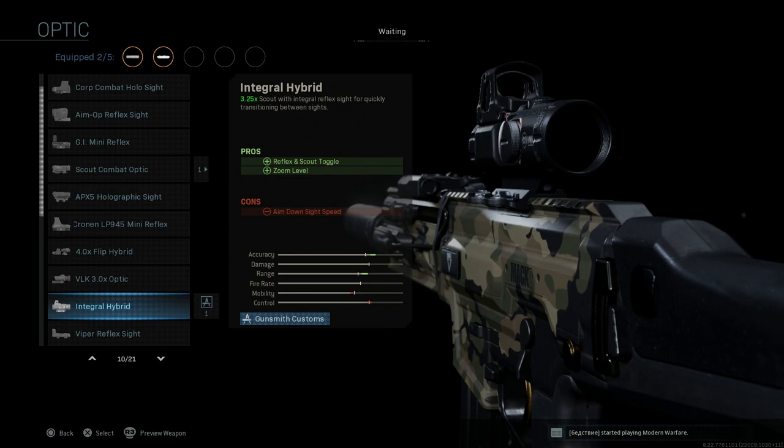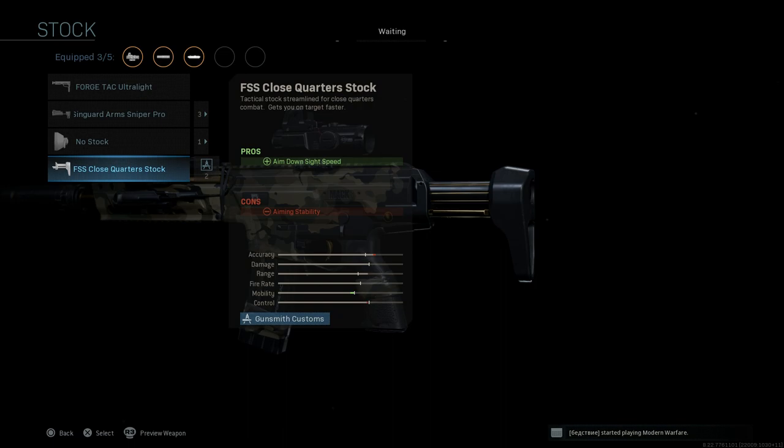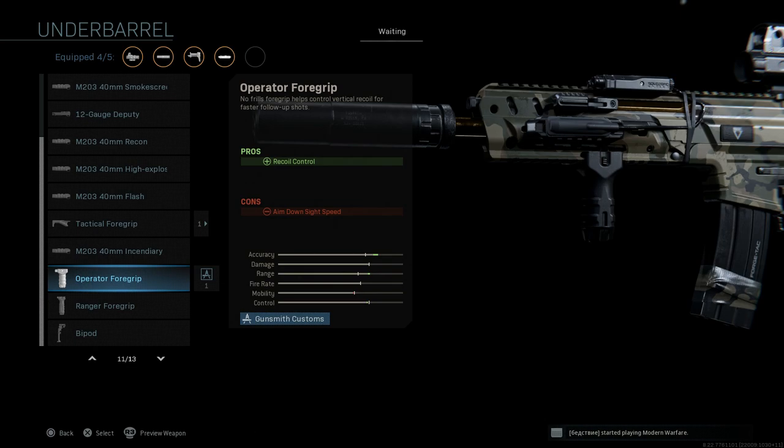The optic is going to be the Integral Hybrid, or the Leupold Hamr as it's known in real life. This allows you to toggle between your zoom optic — a 3.25x — and a top-mounted red dot sight, so you can go from zoomed in to a red dot for CQC engagements. The only con here is ADS speed due to the extra weight of the optic. For the stock, we're going to want the FSS Close Quarter stock, which assists with aim down sight speed, with the con being aiming stability.